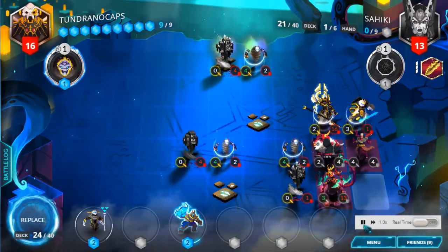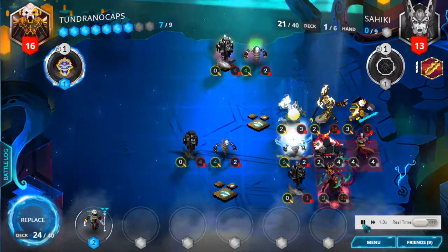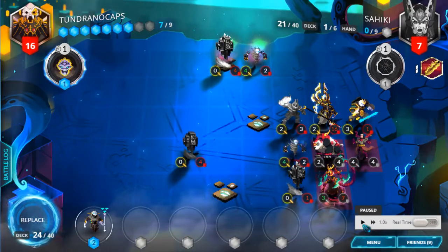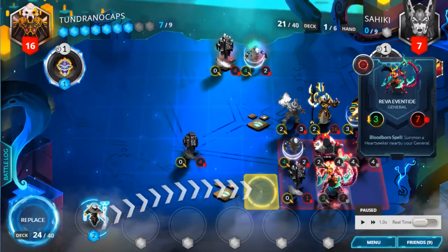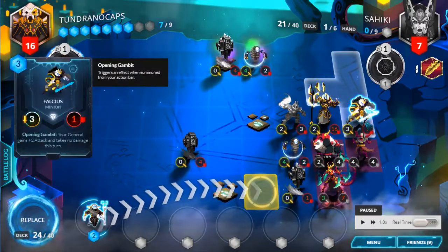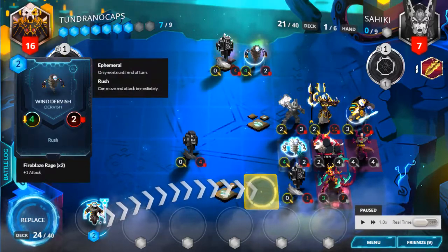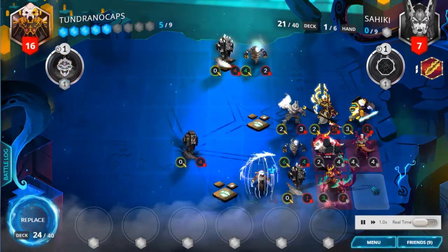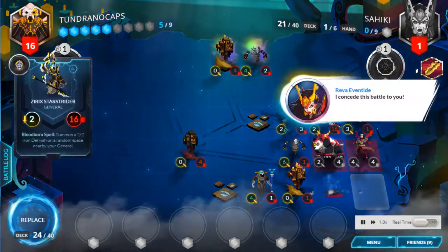I want to show an easy-to-miss lethal here. The Fireblaze Obelisk is going to be a 6-4, hit him, and become a 6-1. The Falcius will hit the Battle Pando, which will trigger and kill the 1 HP Wind Dervish, and then my general attacks her for the win. It's an easy-to-miss lethal — in the actual game my opponent saw it and surrendered. Look at how the game ended: in one quadrant, with Riva unable to move outside of it for several turns.